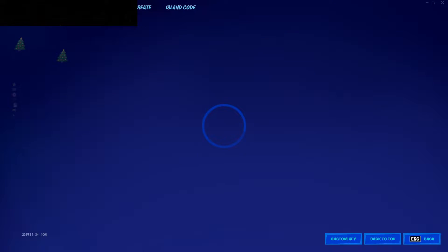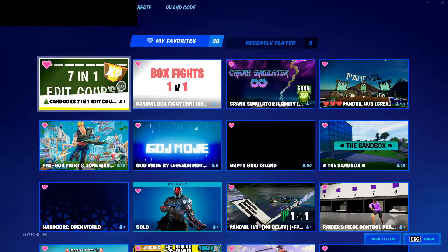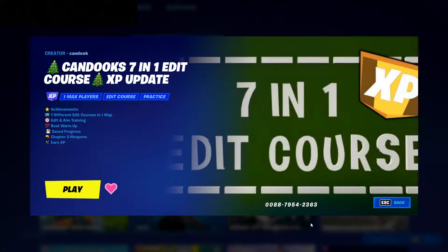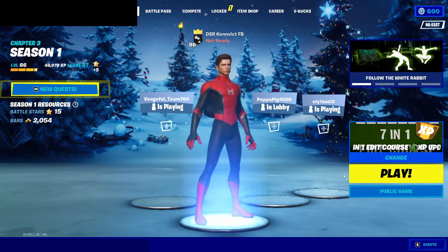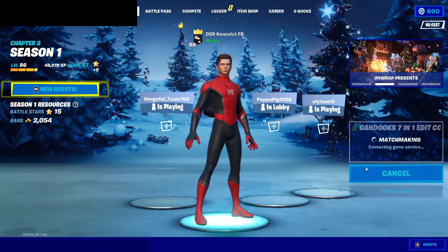So basically for this XP glitch, all you want to do is put in this code that I'm about to show you. Pause the video if you need to, and once you do that, press play and ready up. Then once you load in, wait for the timer to go out and then do what I do.